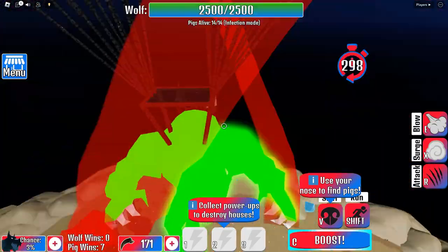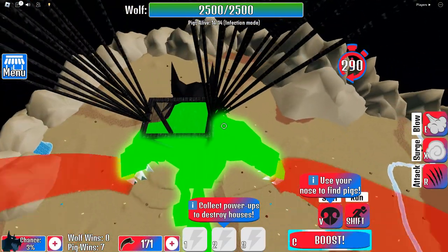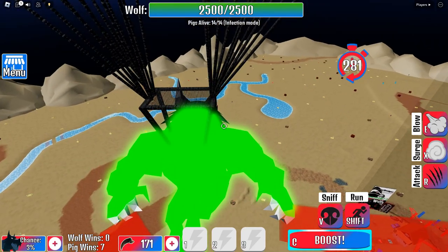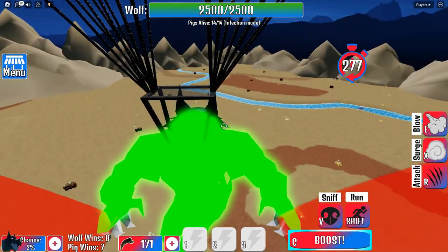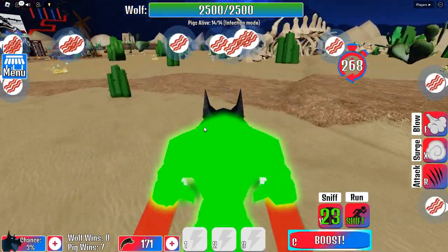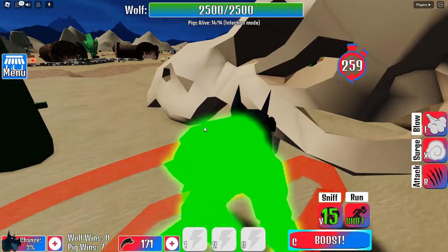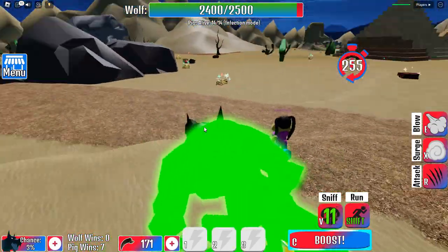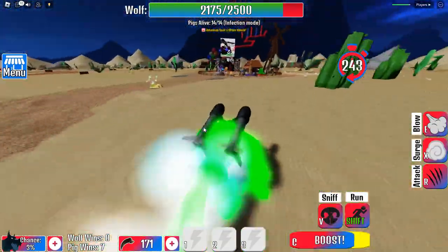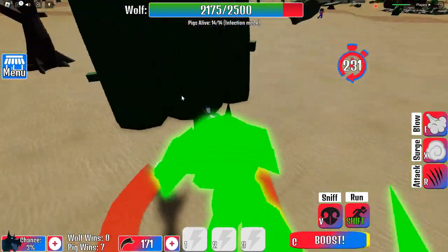Finally I am in - let's go! I got a badge. Collect power-ups, destroy houses. Now let's see - V is to sniff, shift is to run, C is boost. Yes, this is gonna be interesting! Let's see where these people are at. There we go - sniff is V. Oh so much bacon, so much yummy bacon! I'm trying to get them but it's not letting me. How do I eat them? R is to attack - okay, now I see!